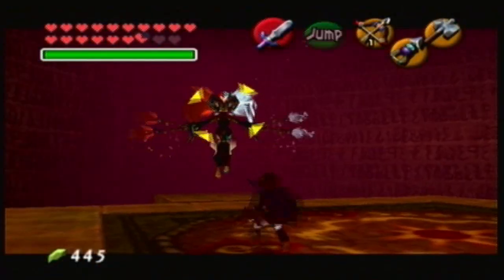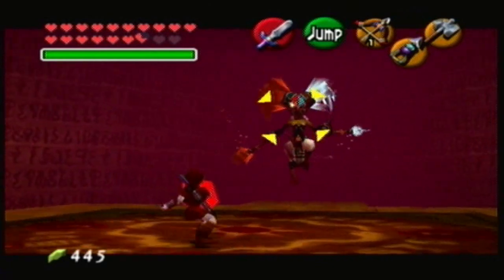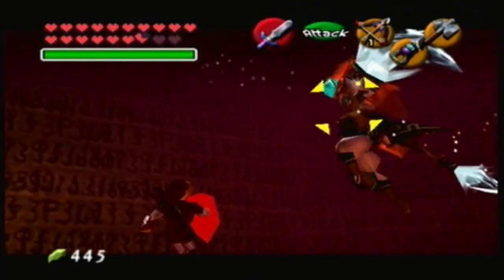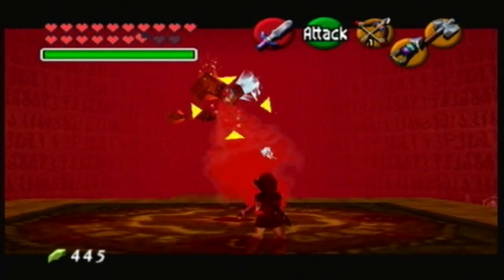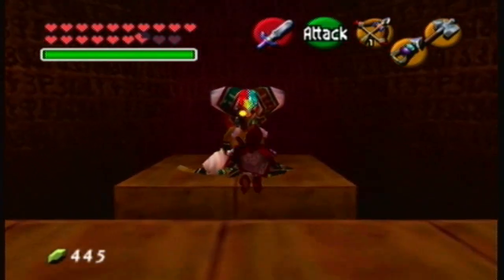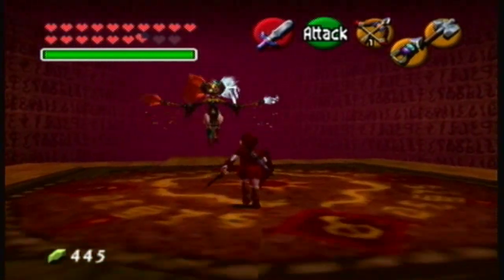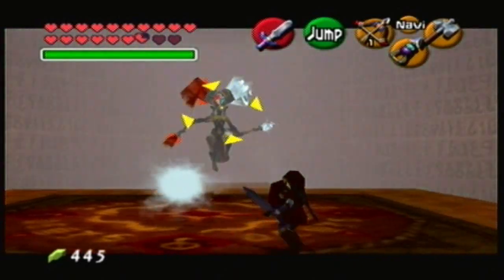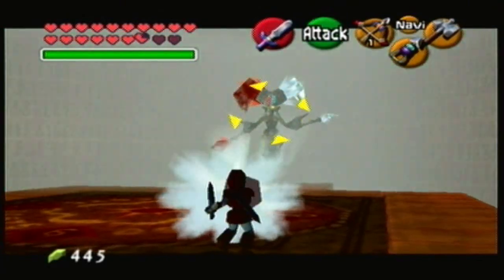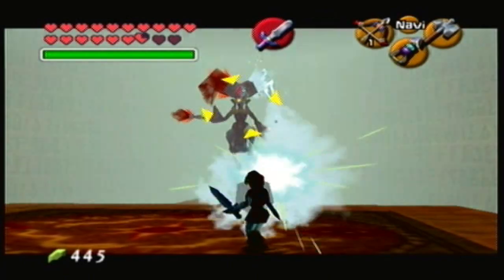I love Link's face there — he's just like 'what the hell.' Now it's different. Now you have Twinrova, which is one being, and they're going to shoot one particular blast — it's kind of random as to what blast they'll use. You want to absorb three of those blasts, and it absorbs into your mirror shield. Then you can use it to fire back almost like a cannon, and that will hurt them. Hop over to the platform and do as much damage as you can.